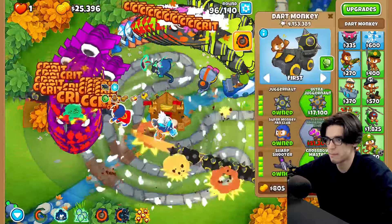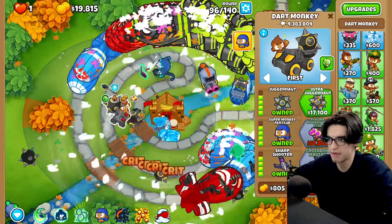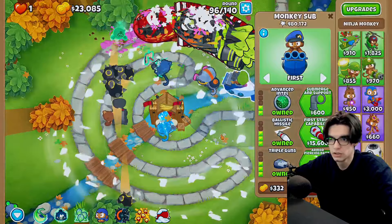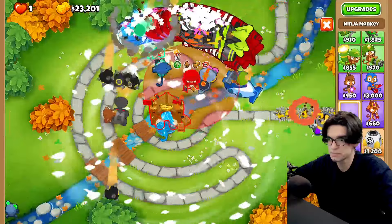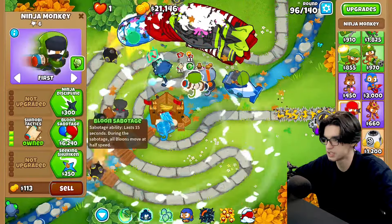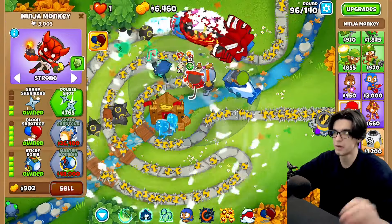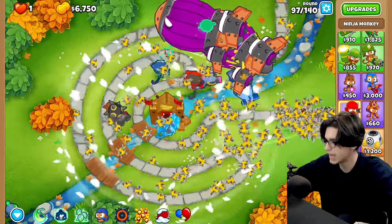These MOABs are kind of scaring me. Glue strike should buff heavily because this guy shoots really fast, especially when he's got his ability on. You know, a balloon sabo, sticky bomb, ninja discipline — it shouldn't be the worst. We're still going to get it in the village for the price buff. We'll go balloon sabo, sticky bomb, sharp shurikens, ninja discipline. This isn't even round 100 — this is round 97 and we have two fortified bads.